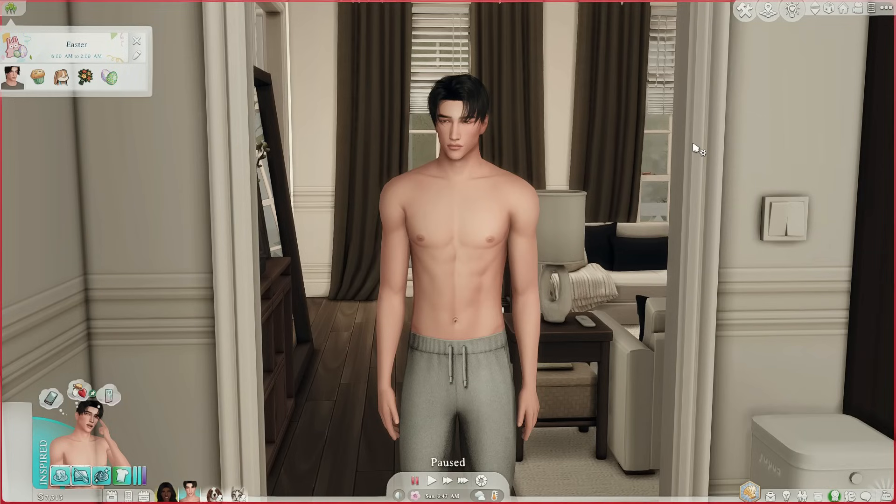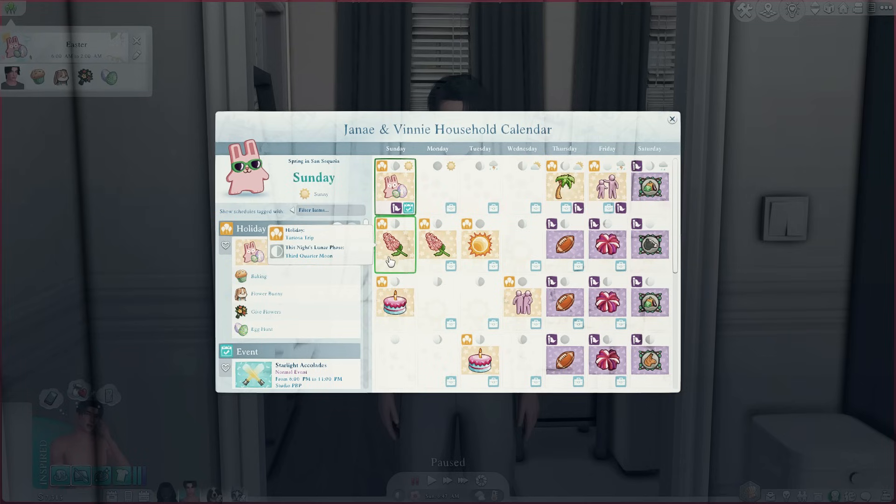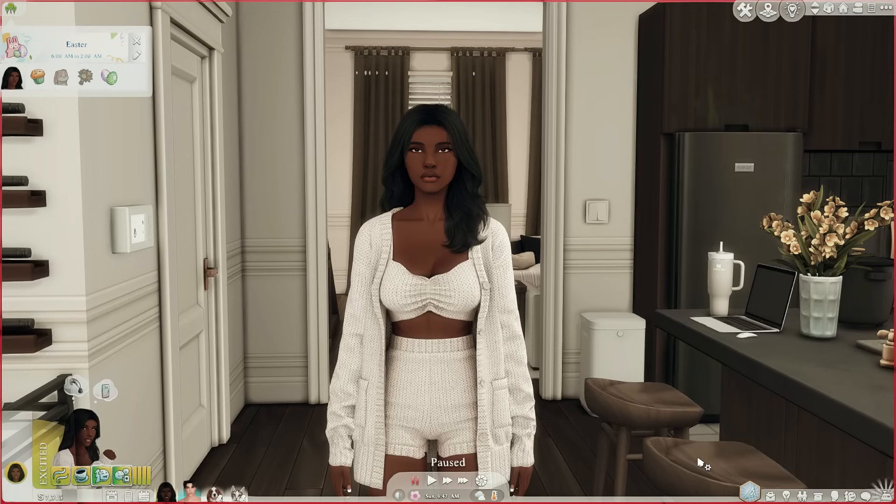Another thing I like to do is plan ahead using the holiday feature to create plans for trips and birthdays. For example, I have an Oasis Springs trip planned for Janae and her boyfriend Vinnie to see her family, and in the summer a trip to Tartosa to see Vinnie's family. I also use this to celebrate my sims' birthdays without aging them up — shoutout to Ashley Plays for that tip. Vinnie has a 26th birthday coming up on the calendar, and Janae is going to be 25. It just makes me so excited to see what I'm planning for my sims.